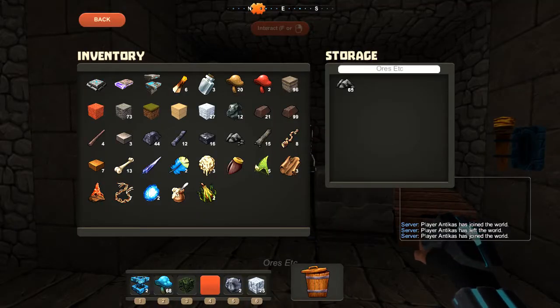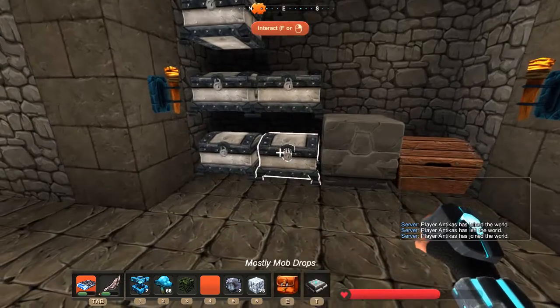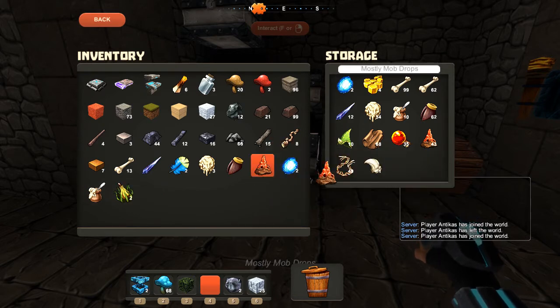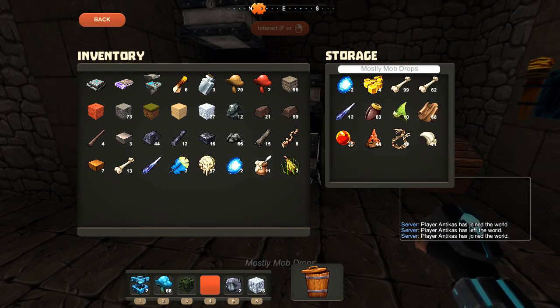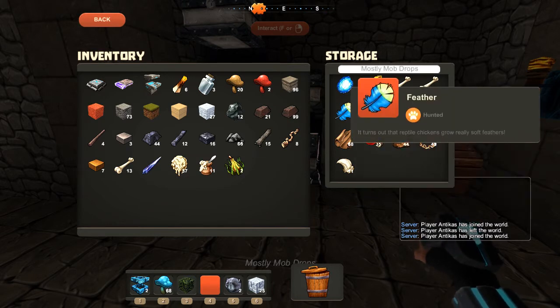Alright, anyway, we need some gunpowder. We should probably put some of this crap away that I picked up while I was out killing stuff. I do think I'll need glue, I might need balls of goo. These are these chicken guys - chicken lizard people.